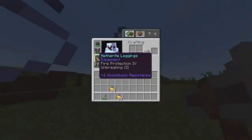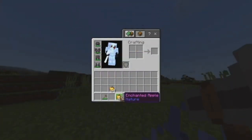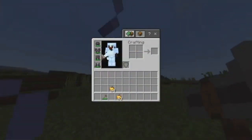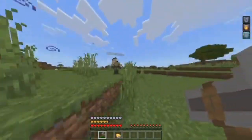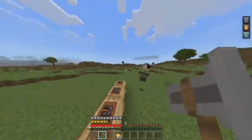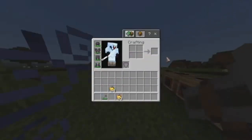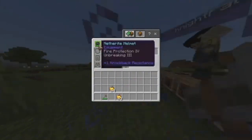I read that it's gonna be fixed soon. So until then, use Fire Protection IV and use an enchanted golden apple. The Stormbreaker just broke the armor for me — when I go into the inventory, you should try it: put the armor on, eat an enchanted golden apple, and look at your inventory after.